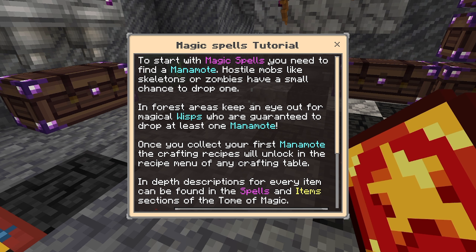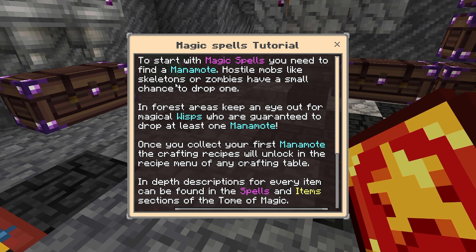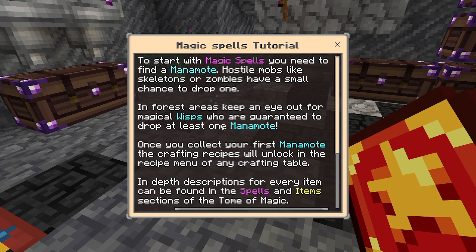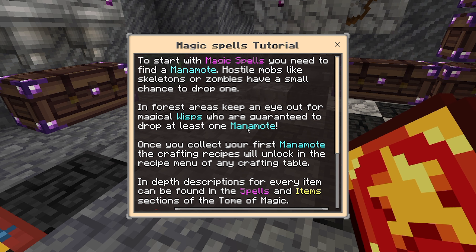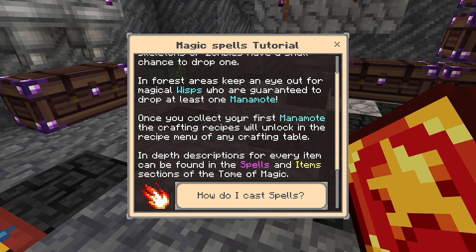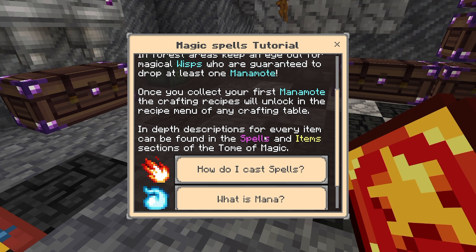To start with magic spells, you need to find Mana Matote. Hostile mobs like Skeletons or Zombies have a small chance to drop one. In forest areas, keep an eye out for Magical Wisps, who are guaranteed to drop at least one Mana Matote. I don't like this word because it really messes with my dyslexia. Once you collect your first Mana Matote, the crafting recipes will unlock in the Recipe Menu and the Crafting Table.